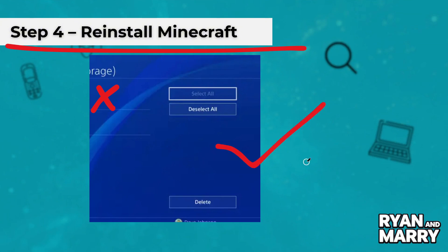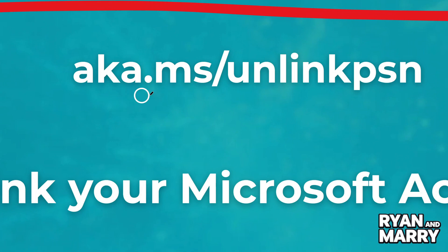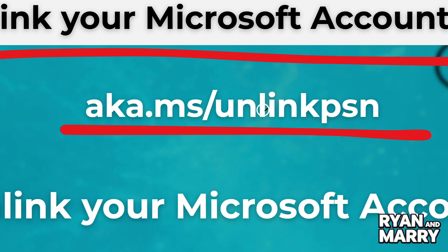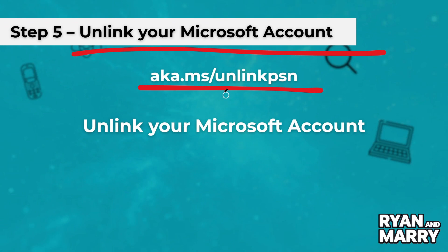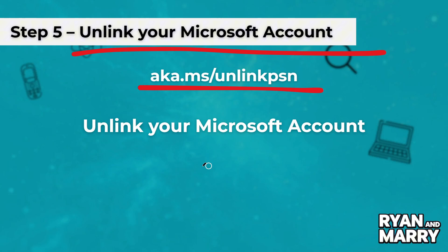Step 5: Unlink your Microsoft account. If your Microsoft account is stuck, go to aka.ms/unlink PSN and follow the steps to unlink it from your PSN. Be careful — once unlinked, you can't use the same Microsoft account on another PSN.